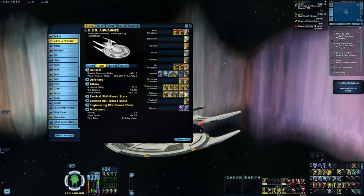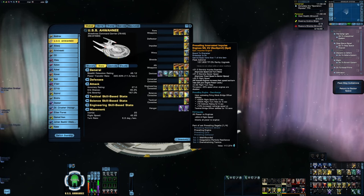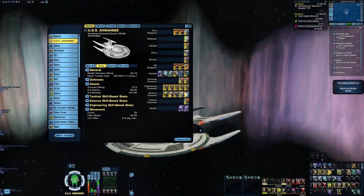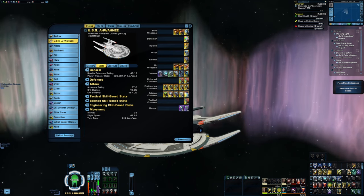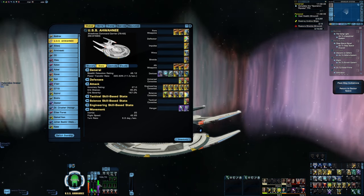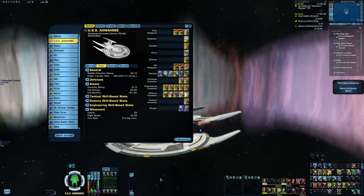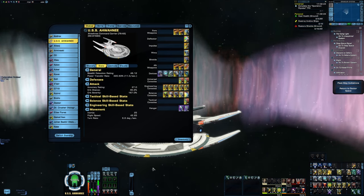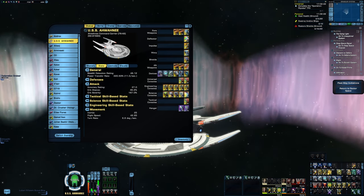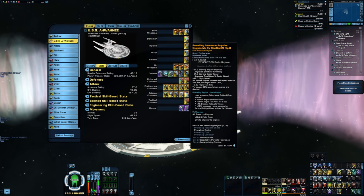Either way, I would definitely recommend using the prevailing innervated impulse engine from the competitive reputation, because this is going to be a rather slow build. That's because my power settings are a little different than normal — I still have the weapon system maxed out for power, but everything else is dumped into auxiliary. The higher your auxiliary power, the lower the cooldowns on your hangar bays. Because this is a very fighter-focused build, you want to keep those cooldowns as low as possible, so I'm sacrificing engine power for that, which is why you'll very likely want the competitive engine and whatever other speed buffs you can get.